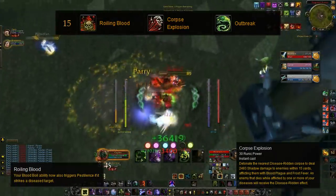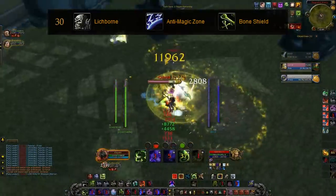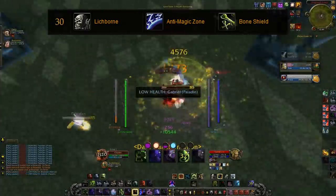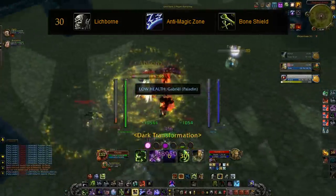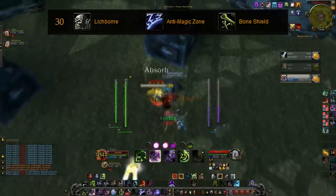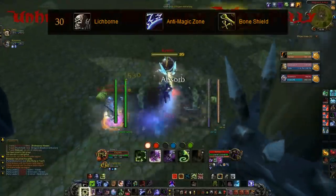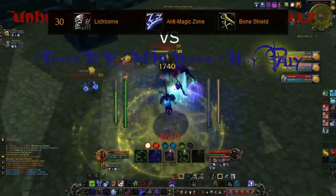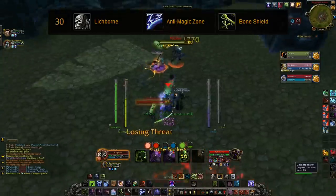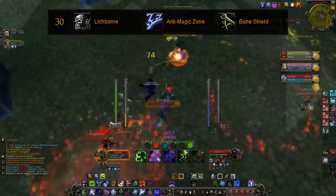Moving on to the level 30 talents, they have Lichborn, Anti-Magic Zone, and Bone Shield. All 3 of these do exactly the same thing that they do right now. As for Frost, I would more than likely choose Bone Shield for the 20% damage reduction. Being able to have that damage reduction along with putting out massive amounts of damage adds to your survivability, since they love to burst Frost DKs in Arena.